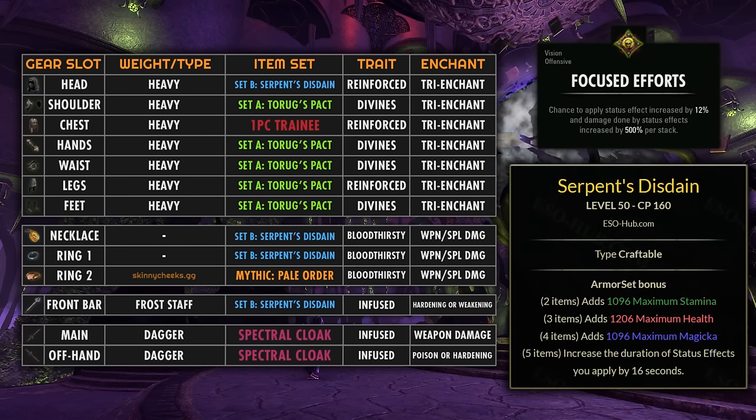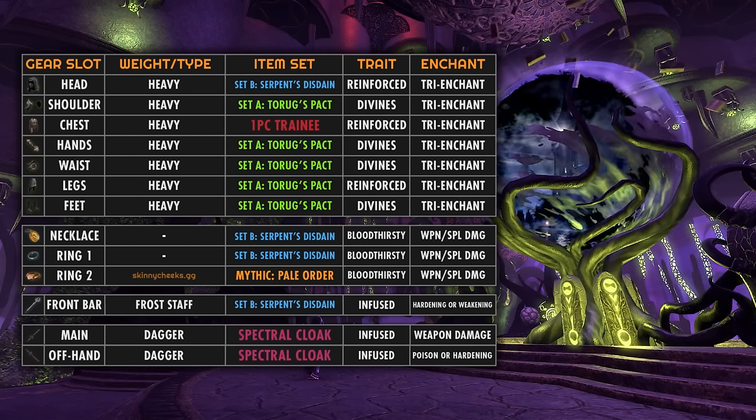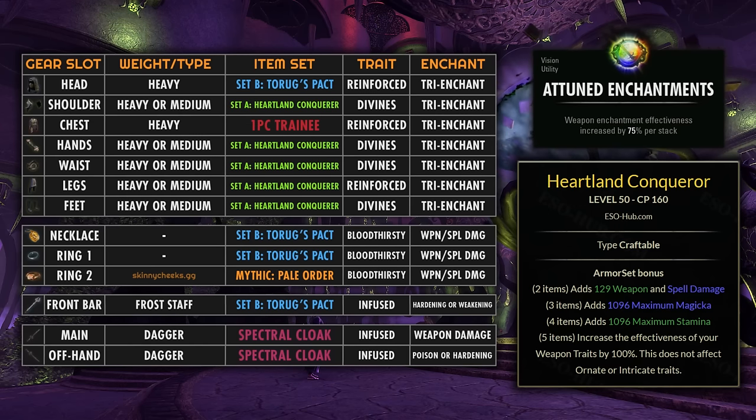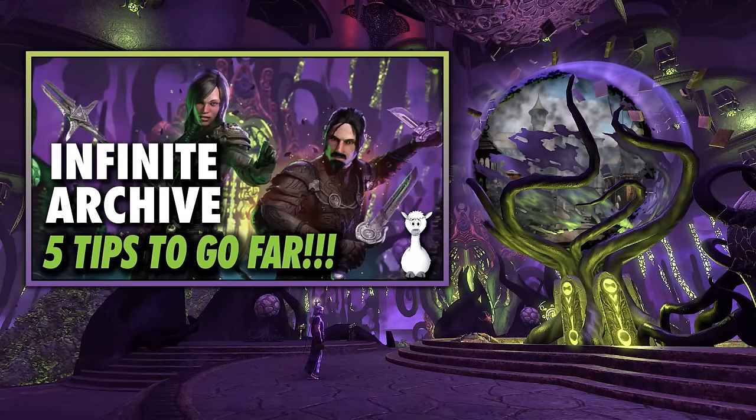Serpent's Disdain works really well with the status effect vision focused efforts — since you get so much extra damage from this vision, having the status effects last for a long time is really beneficial, especially solo when you need to dot stuff up and kite around a lot. Then the Black Rose Prison Dual Wield for the back bar for extra damage and defenses, and an Ice Staff on the front bar for defenses and the damage shield you get from heavy attacking with it. I've also seen a similar setup run with Heartland Conqueror instead of Serpent's Disdain, which is insanely powerful once you get four or more Attuned Enchantments visions. All of the 5-piece sets here are craftable, so they're easy to put together.